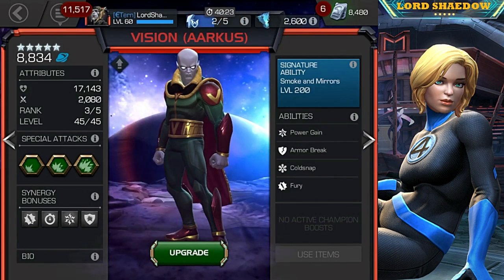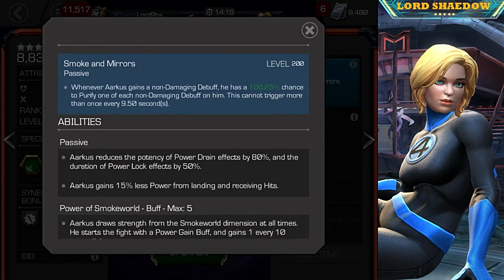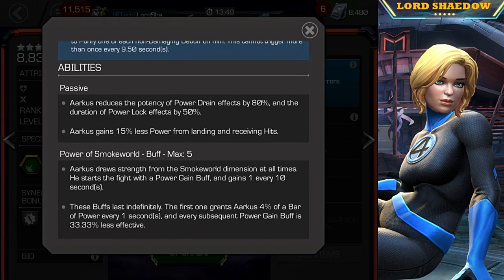Let's take a look at his signature ability. Whenever Arcus gains a non-damaging debuff, he has a 100% chance — that's at Sig 200 — to purify one of each non-damaging debuff, and it cannot trigger more than once every 9.5 seconds. A non-damaging debuff would be an Armor Break or an Armor Shatter. He also has a passive: he reduces the potency of power drain effects by 80% and the duration of power lock effects by 50%.